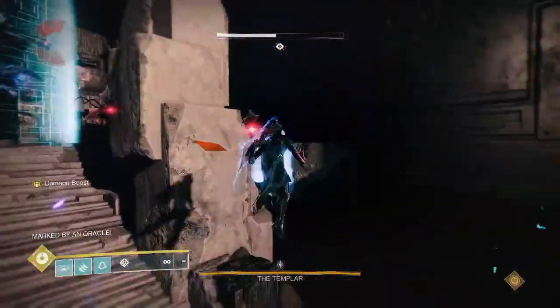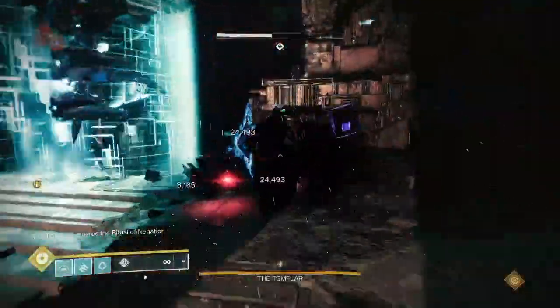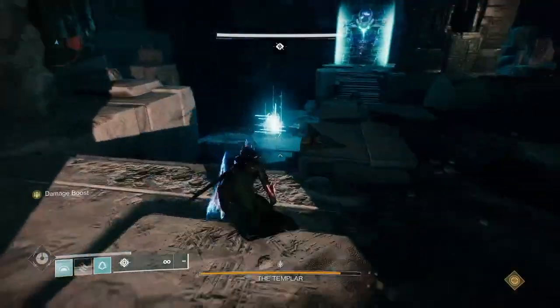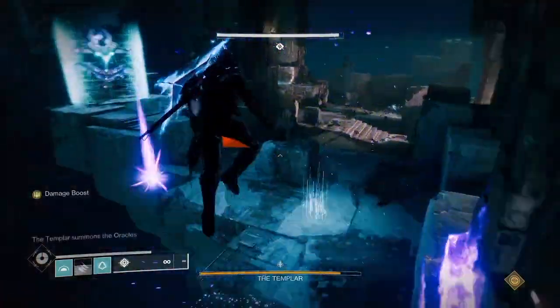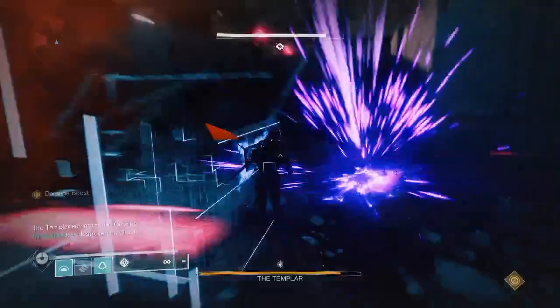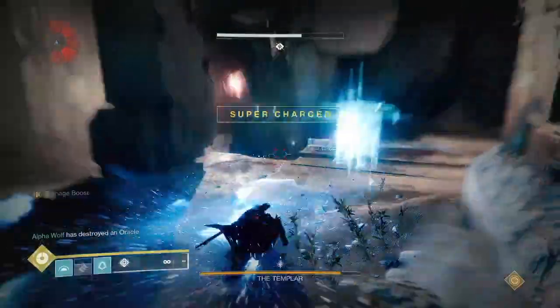I'd recommend breaking the final oracle with your shield to help build the Templar's shield super. Breaking an oracle and killing adds with the shield both grant super energy, so breaking the final one with the shield gives you more energy. Additionally, you have to hold the shield to build the meter, so the more time you're holding it, the quicker you get to the damage phase.